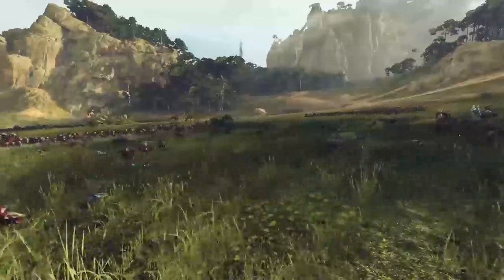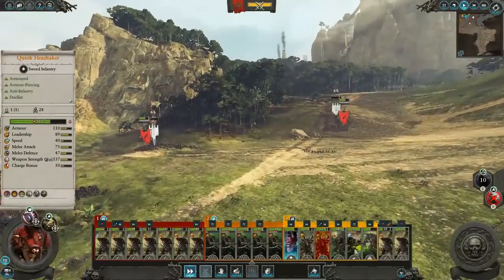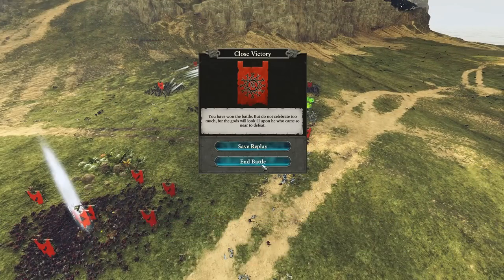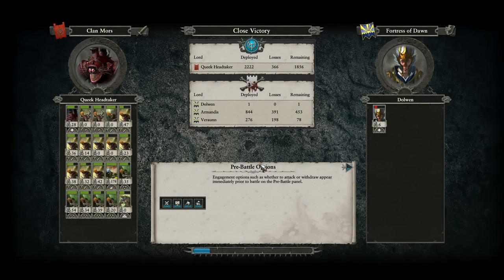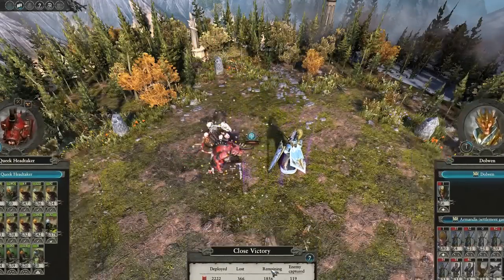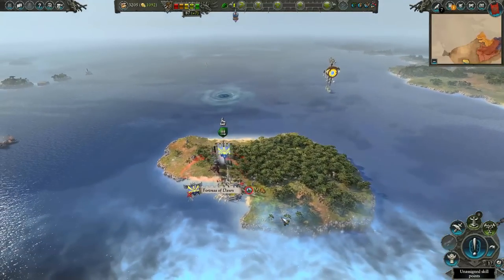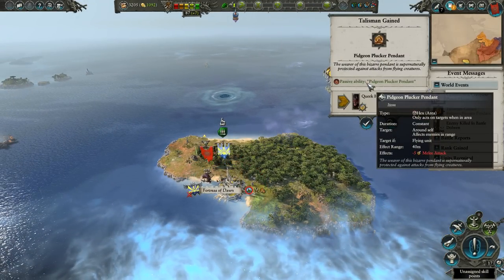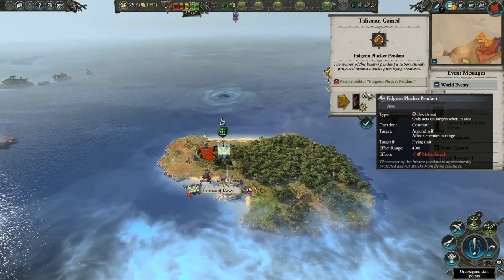Let's end the fight. Close victory — I don't know about that. I feel like it's in my favor. We lost a little bit under 400. Their numbers were not high by default and they already lost a lot. We still have over 2,000 Skaven. And again, we're going to replenish by 3% by eating them. Yum. We now have a Pigeon Plucker Pendant, which reduces the melee attack of flying units by 5. Goodbye Dolman.